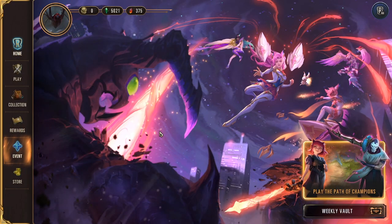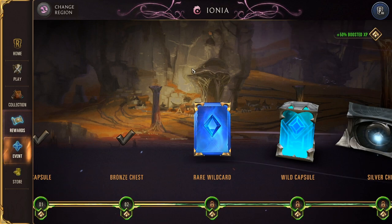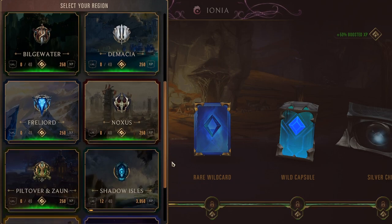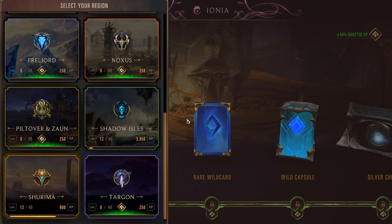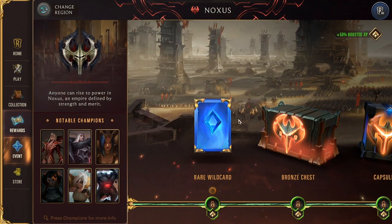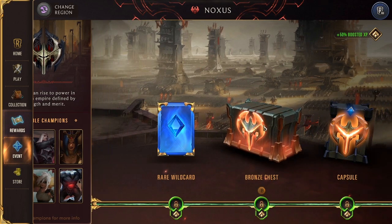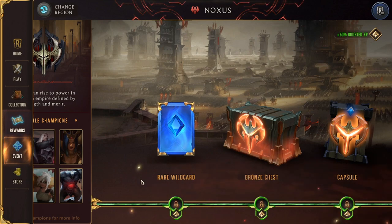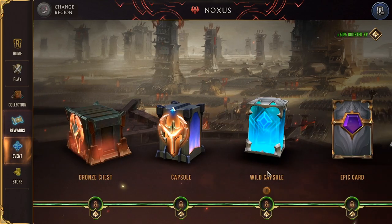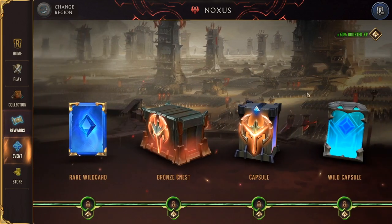I hopped on another account that has region roads unlocked to explain what else there is to show. After you finish the prologue route, you are met with region roads for each of the different regions in Runeterra — Bandle, Bilgewater, Demacia, Noxus, Shadow Isles, Piltover, Zaun, Shurima, and Targon. You select any region, like Noxus, and activate it. This puts you on a road to unlock Noxus-themed cards. Those missions will add to your weekly vault as well as to this road, allowing you to unlock cards along this route. Importantly, it doesn't matter what deck you play — you don't have to play Noxus decks to make this work.